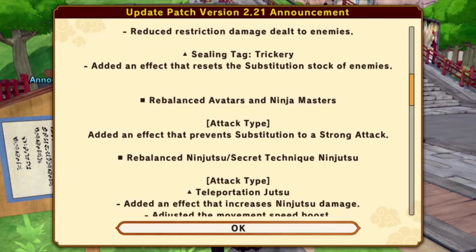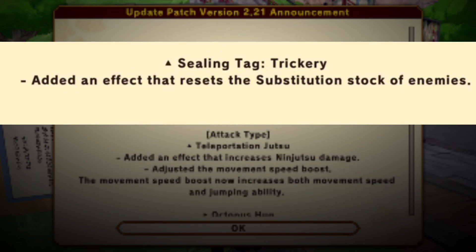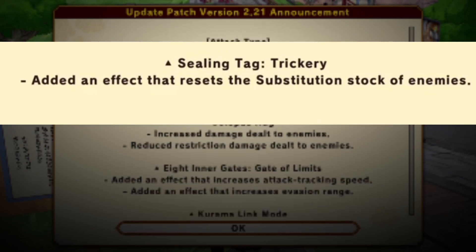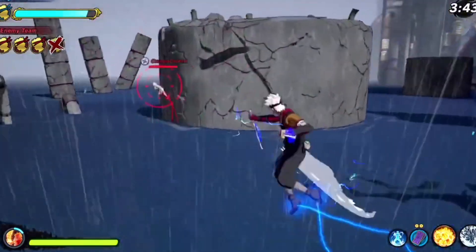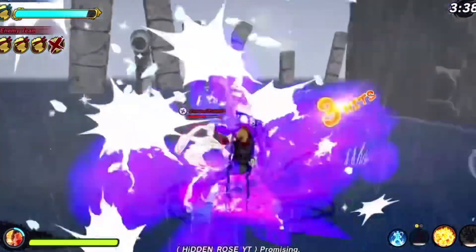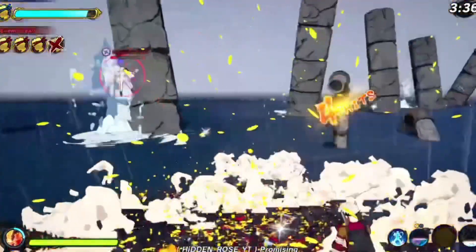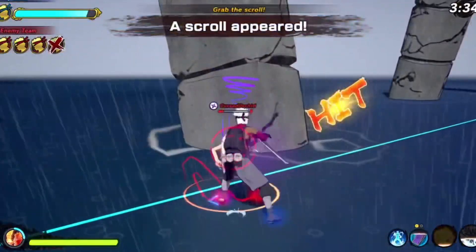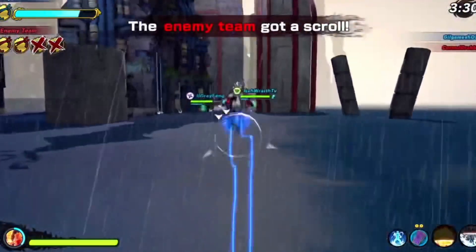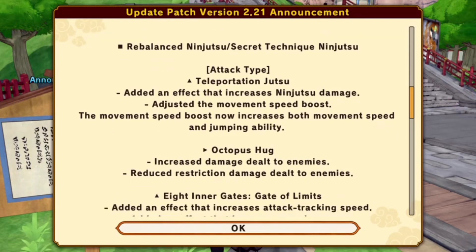Seal tag trickery. For range types and healers, added effect that resets the substitution stock of enemies. This is actually a dope buff. If you don't know, range types are the only type that doesn't have self heals, but also nothing that locks or resets subs. And you can get some pretty cool setups off this tag, troll-wise.